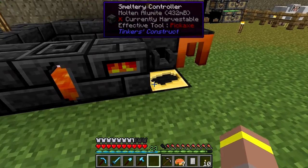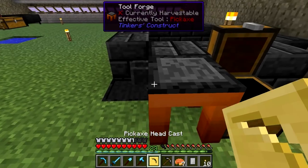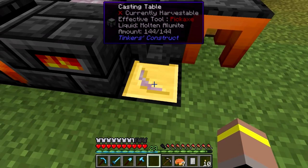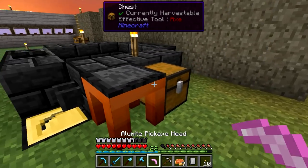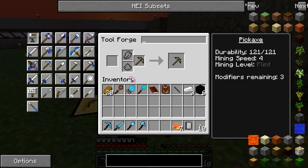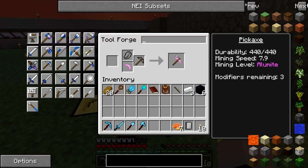It looks like we have our alumite, which is great. We have three bits in there and it looks like one of the obsidian blocks did equal two, which is brilliant because now we have just enough. So let's try and do this - now we need to make a pickaxe head. I think we can upgrade our stuff, I haven't actually tried it yet. We do need an alumite pickaxe head and I'm hoping this is going to work. So if we place you in here with this - yes, very nice. That gives us alumite. Very cool indeed.